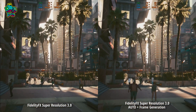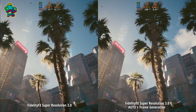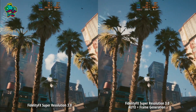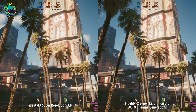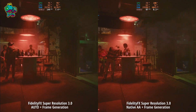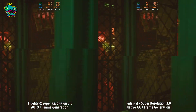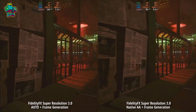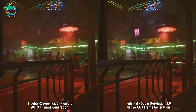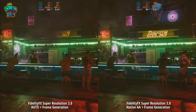As you can see, frame generation significantly boosts FPS — we're talking nearly double in some cases. That's pretty amazing, but it comes at the expense of image quality. I'll also run a comparison between Auto Mode and Native AA Mode, which improves the visuals but causes the FPS to drop again. Still, it's better than FSR 2.1. Ultimately, whether the visuals are worth it is something you'll have to decide for yourself.